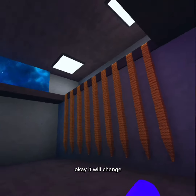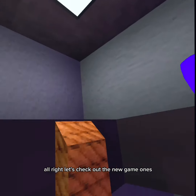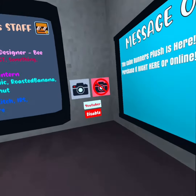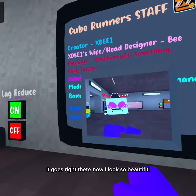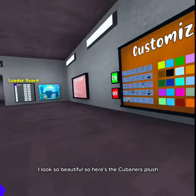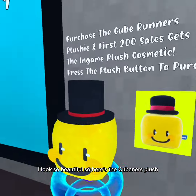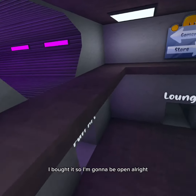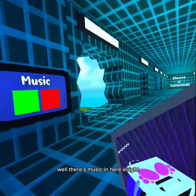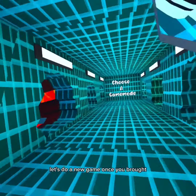Okay, I have to change. Let's check out the new game ones. Actually wait, I'm gonna get my camera — oh, it goes right there now. I look so beautiful! So here's the Cubaners collage — I bought it so I'm gonna be able to get it. All right, let's go, I'm so excited. There's music in here!